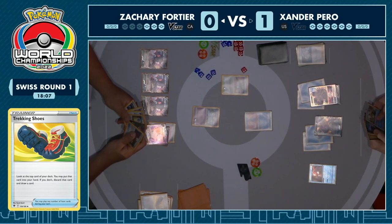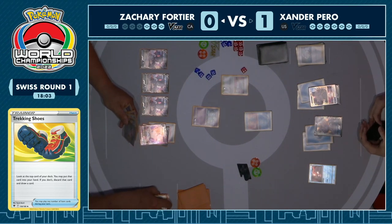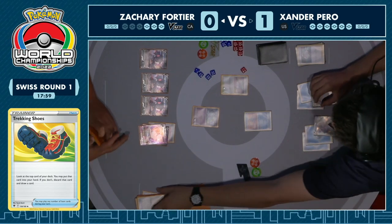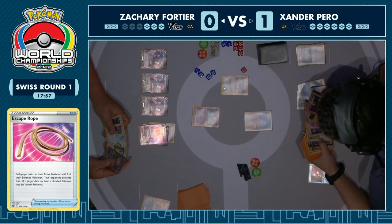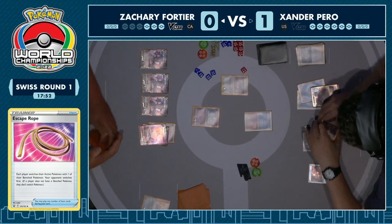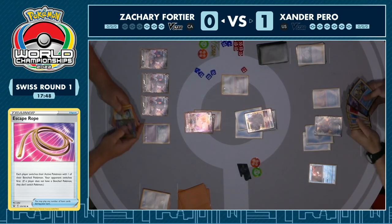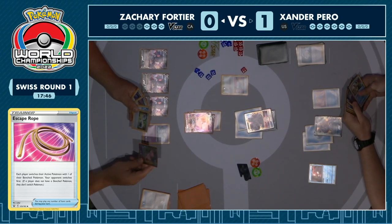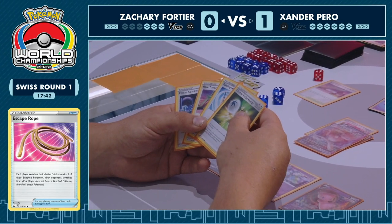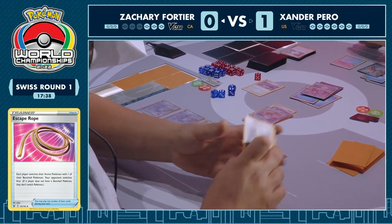Zachary taking a big risk with Psychic Leap, just hoping that no Sobbles means Xander can't piece together a gusting play here — and it's turned out pretty well for him. We see the turn attachment onto a benched Palkia, it's going to be a pass straight back from Xander. Essentially what you're saying is I'm going after your two-prize Pokemon — it's going to be too hard to KO a Mew. KOing a Meloetta is only good to build up that fourth prize after KOing a Mew. I'd rather just set up my field and not give you a chance to take a two-prize KO. Speaking of which, we see an Escape Rope.